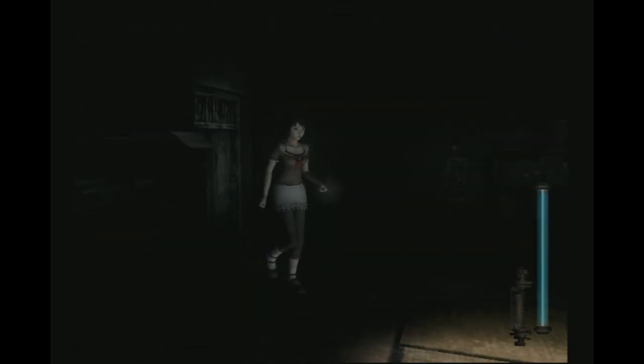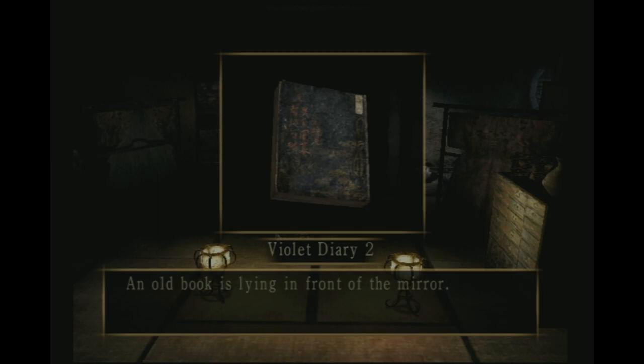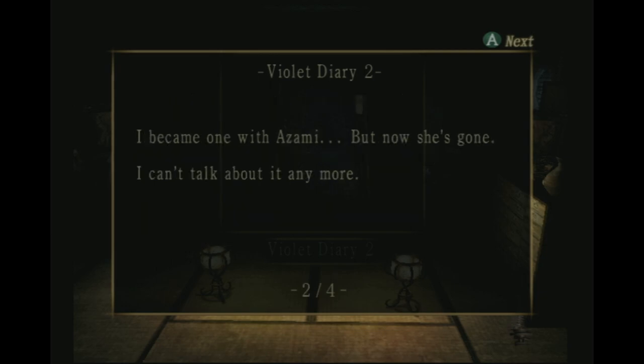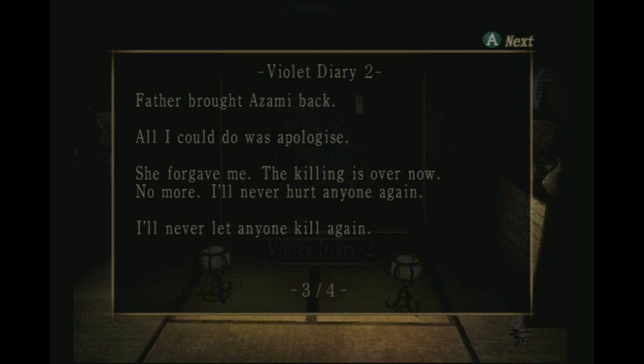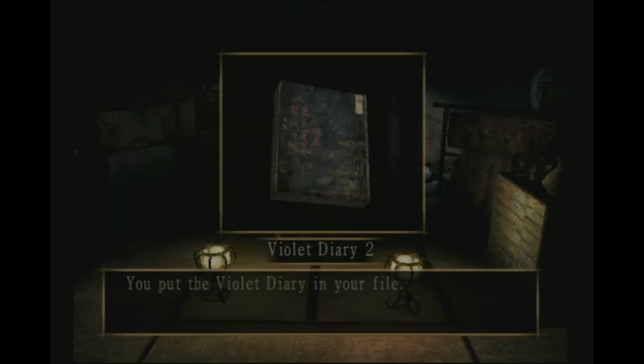Sometimes the camera just doesn't auto-lock on to what you want to shoot. An old book is lying in front of the mirror. Violet Diary 2: 'My hands closed around Azumi's neck - it was soft, warm, alive. My grip seemed to cause her so much pain. At the very end the veiled priest came in to help me, but Azumi said she wanted only me to do it. I became one with Azumi, but now she's gone. Father brought Azumi back - all I could do was apologize. She forgave me. The killing is over now. Father says Azumi has been possessed and he's trying to kill her - I won't let him do it.'